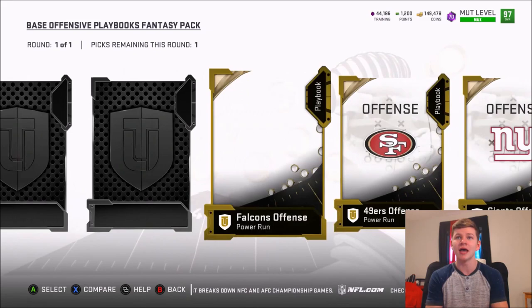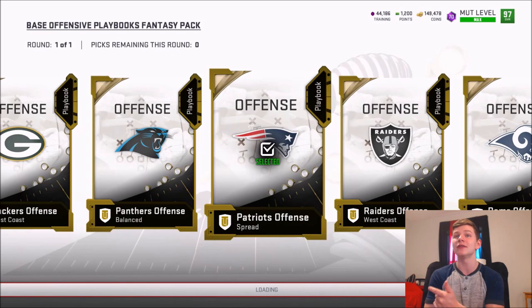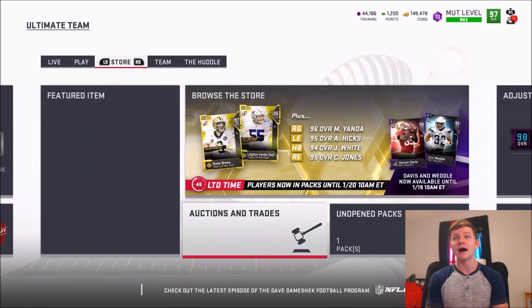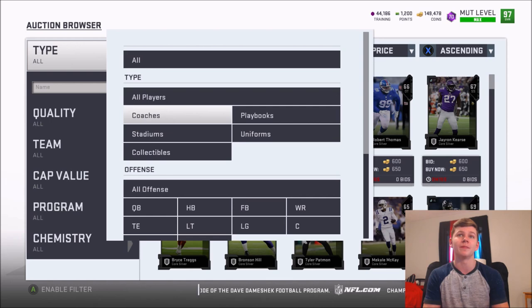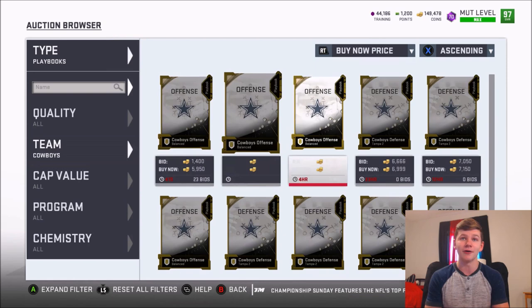The best playbooks I've seen — the ones that go for the most — seem to be either the Patriots or the Panthers. Those two are usually some pretty good ones; they usually sell for about 6,000 to 7,000 coins per pop. I was flipping the Patriots offense yesterday and sold it like five or six times for 6,000 coins every single time. Right now we're going to see how much they're going for. You can always check out the auction block to see which ones are going for the most at the time you want to do this.